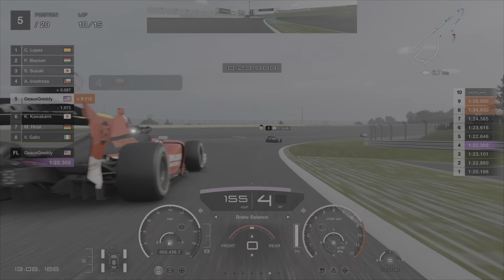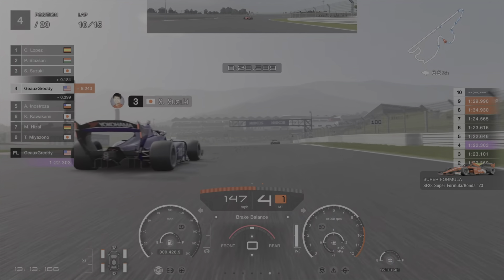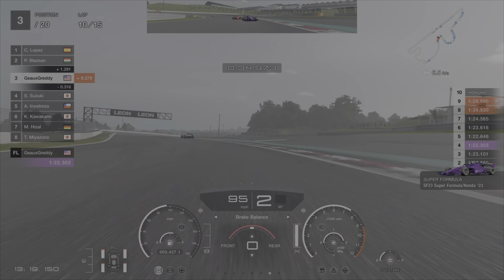Unable to get him there, but I am able to get the inside pass on the long sweeping right-hander. Fuji dispatch of Enestroza — now it is time for Suzuki to feel the wrath of Go Gretty.